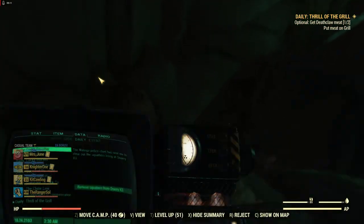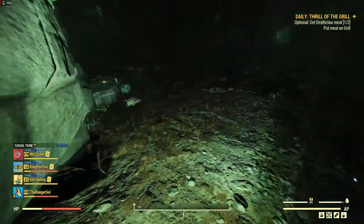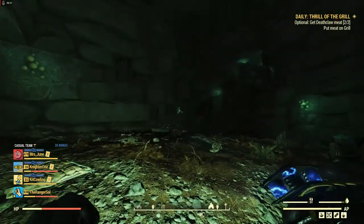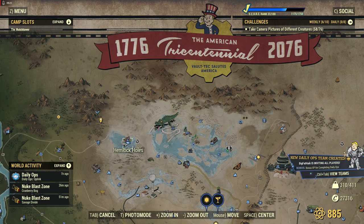We're gonna go now — oh! Did he not drop deathclaw meat? I just assumed he did. Let me actually loot this guy. And I loot the deathclaw meat. Okay, there we go. Now let's go back over here. Hemlock Holes is over here and this is where we have to put the meat on the grill.